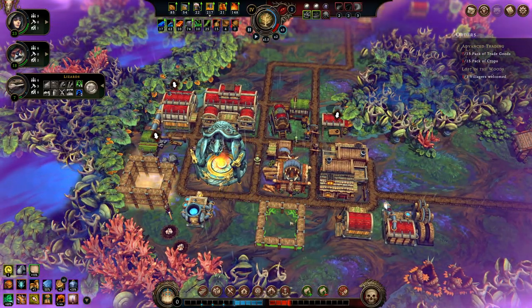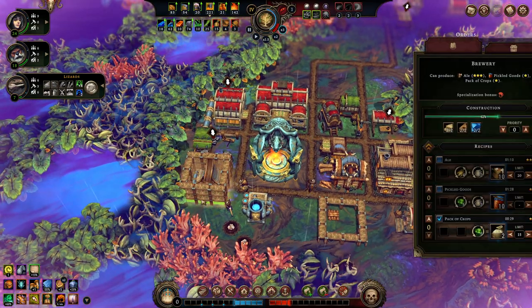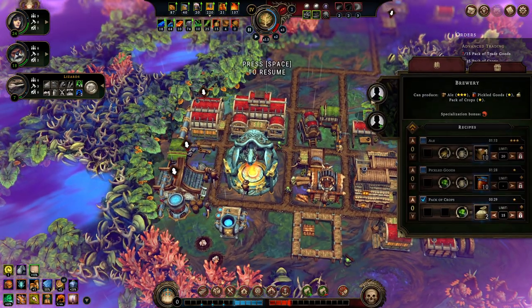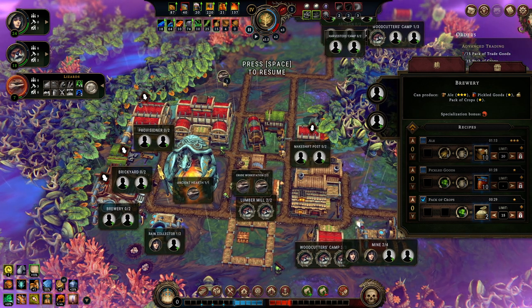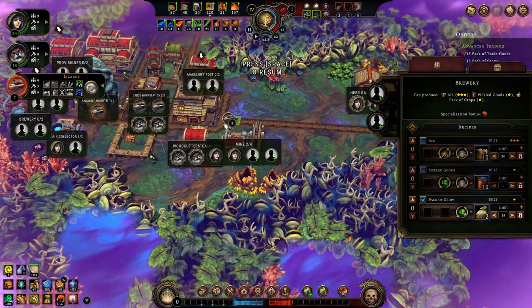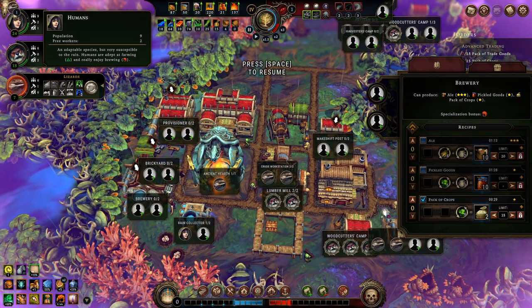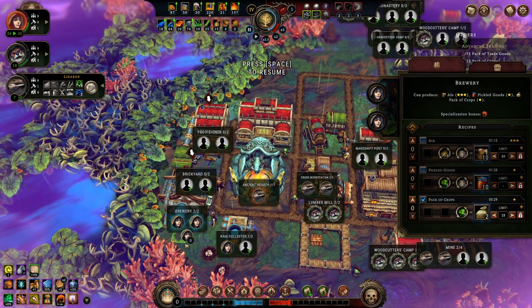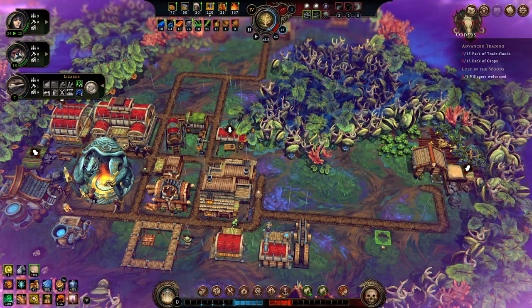Everyone should have a very good idea of what they have to do and exactly what parameters they need to work within. Here comes the brewery. Let's free up a couple of people — there are two people in the mine I can free up and throw into the brewery, because they do like brewing things. They'll brew up some packs of crops for us.